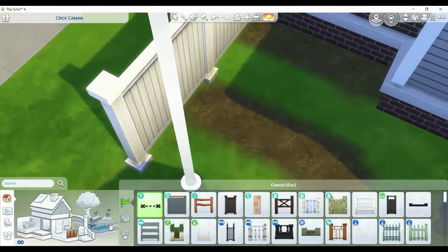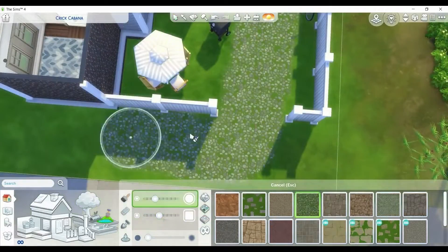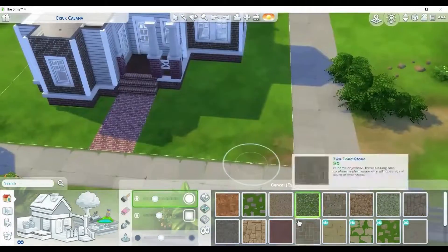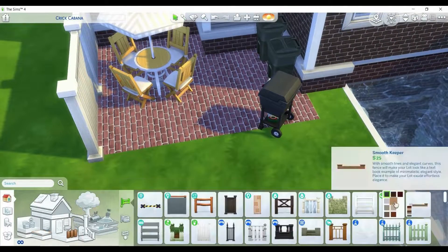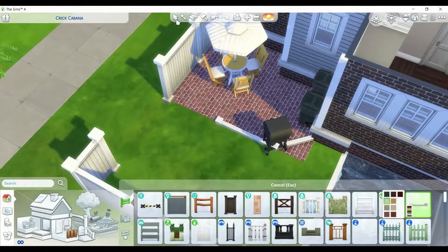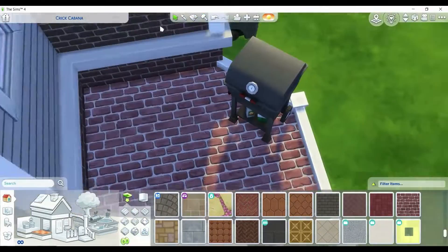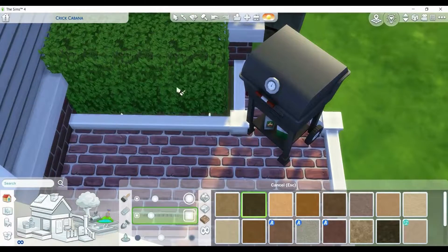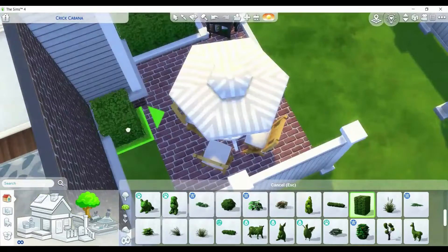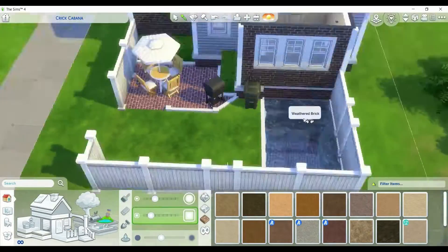And then I also put out some landscaping back here. I have been thinking about making my backyards kind of blank for you guys, except for maybe a pool, so that you guys can put in your own activities to fit your own Sims. Let me know what you guys would think of that. But we have a little patio area over here — I just put this table as well as this grill to just fill up the space a bit.